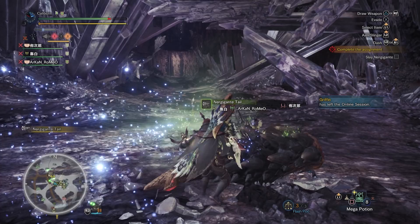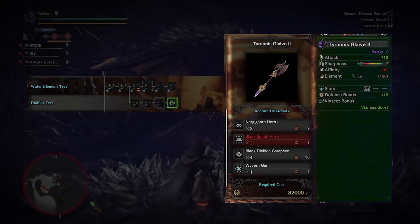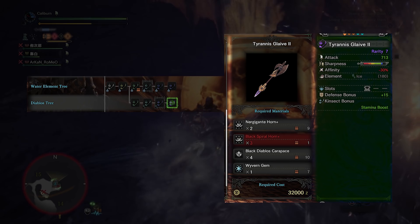This will be more than sufficient for taking out the remaining Elder Dragons. For final targets, if you want a raw Insect Glaive, you should definitely look into the Diablos path for the Tyrannis Glaive 2, which is the highest raw in the game, but it has low blue sharpness and minus 30% affinity. This will be able to be offset by decorations and gear choices at endgame.